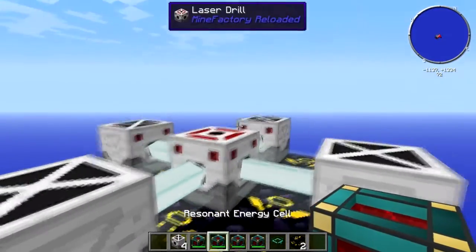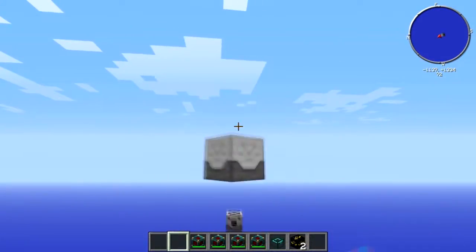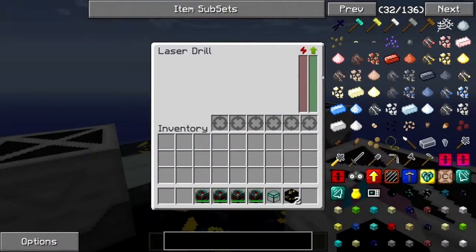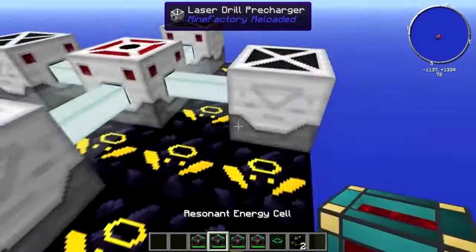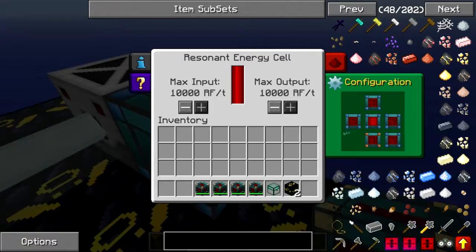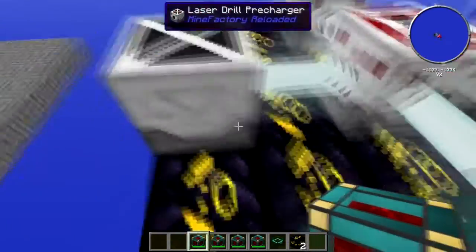Next of all, let's give this thing some power. The pre-chargers are what powers the big laser drill, and to power them I'm using resonant energy cells, like I always do, because they're just so easy.